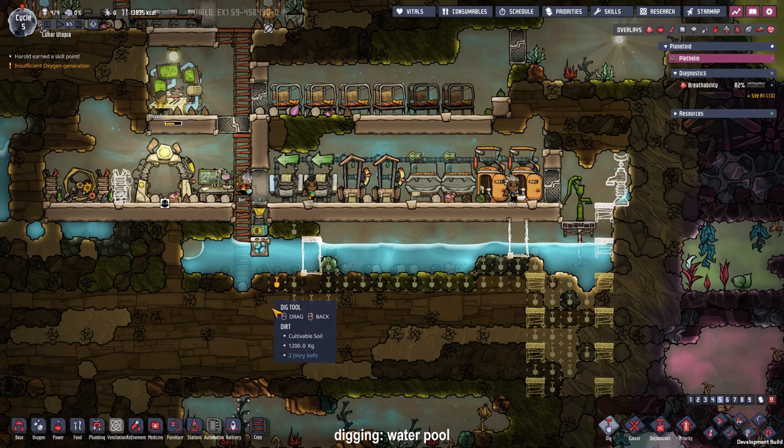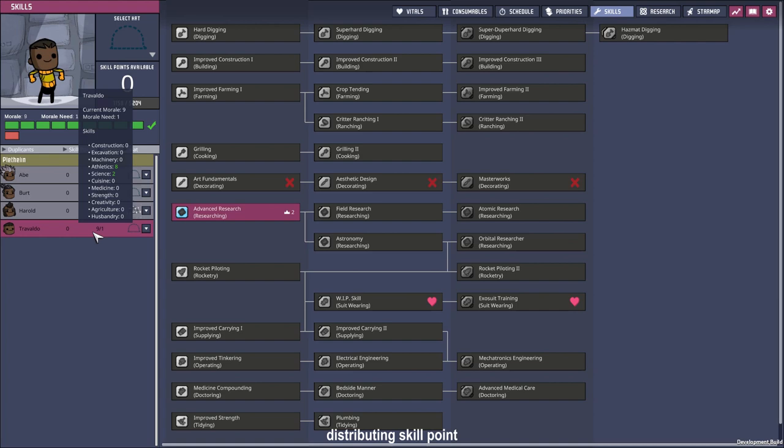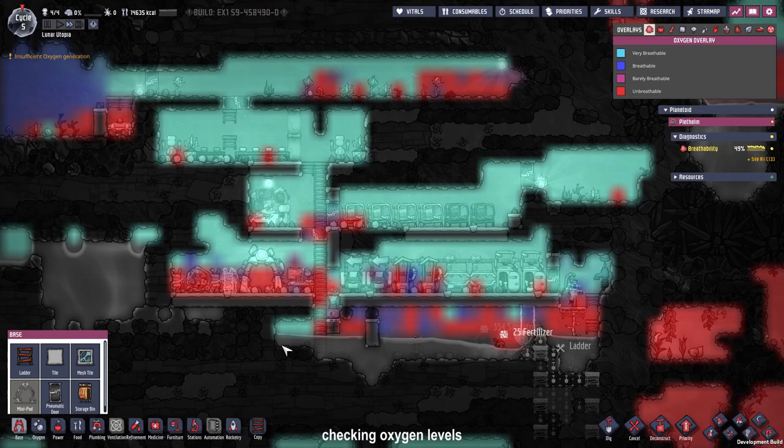The water from the bottom layer can flow to the liquid storage. At the moment we don't have a dupe that can dig hard materials, so no granite digging right now. Thank you Herald for working hard — you earned a skill point and I think you deserve a head. While we are at it, why not give Trovaldo a head too.